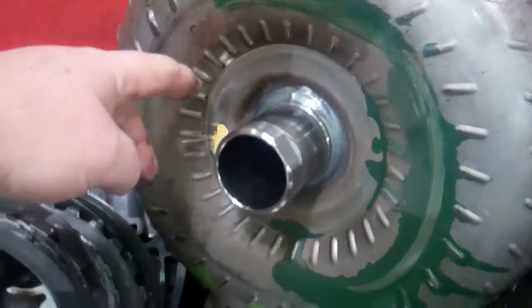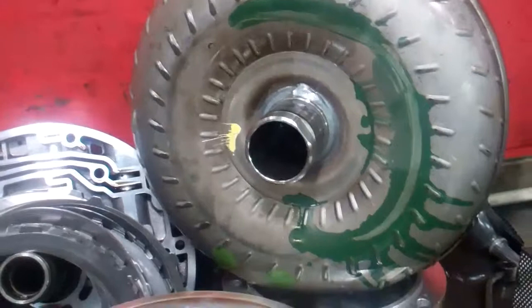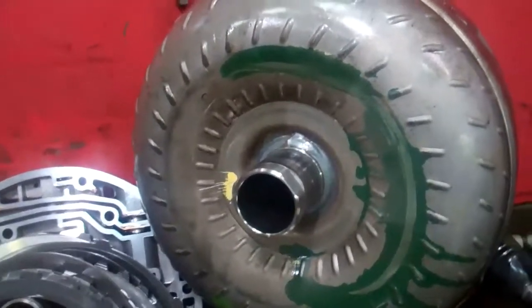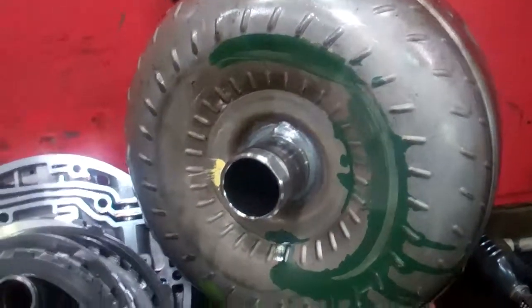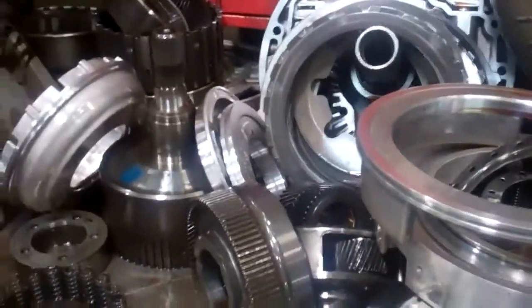This torque converter right here has damage to the hub. It's also a sealed unit — it's got a clutch inside that comes on in third and overdrive — so we're going to replace that torque converter with an exchange rebuild. So what we've got is a complete rebuild with all the updates and modifications.